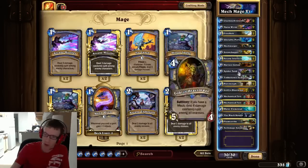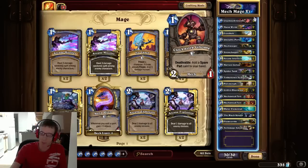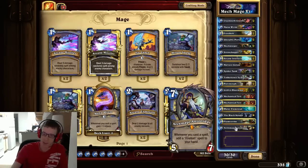I'm just going to go through card by card. The main overall concept of this deck is to build up spare parts, and the spare parts can be used on the Mana Wyrm early to get some attack on it, and for Antonidas because they're extra low-cost spells.